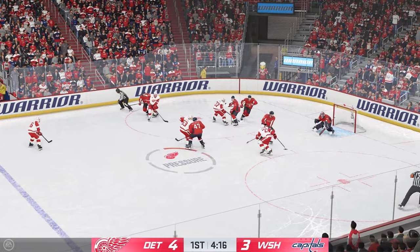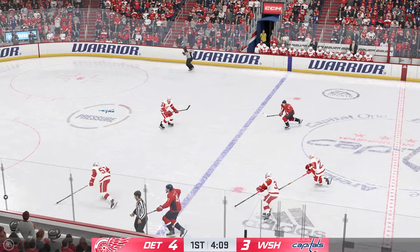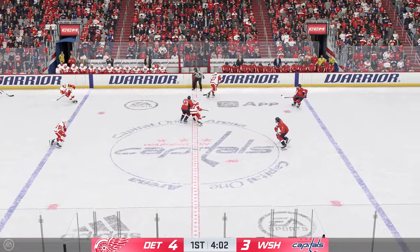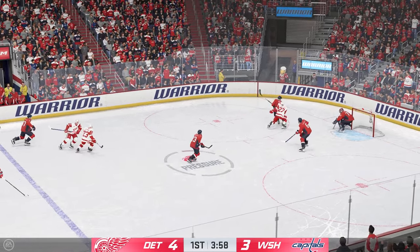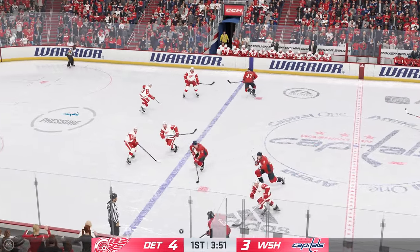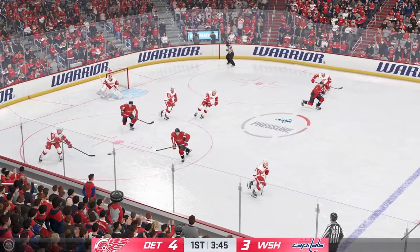Comfers won the draw there on the attack. Moves it quickly over to Scarbosa. Puck picked up by Malenston. Waxing into the offensive zone. The Red Wings gain possession along the wall. Detroit's got a hold of the puck. Washington's looking to break out of their own end. Slides the puck over. Fires it on net. Oh, and there's a great save by Lyon.